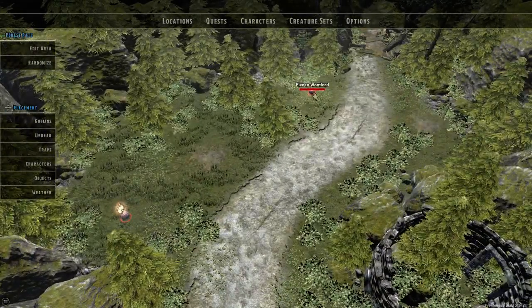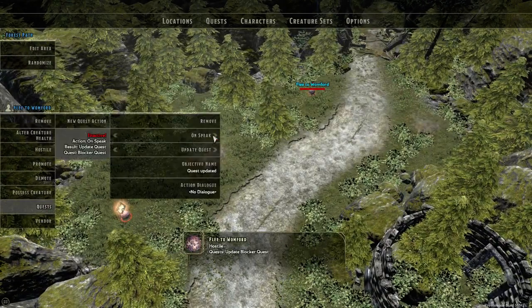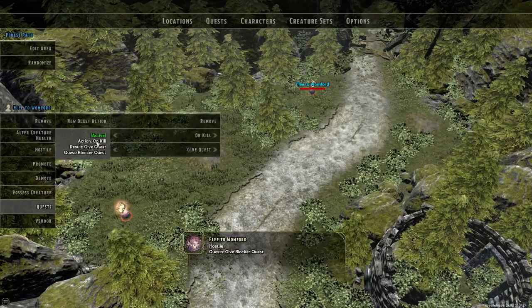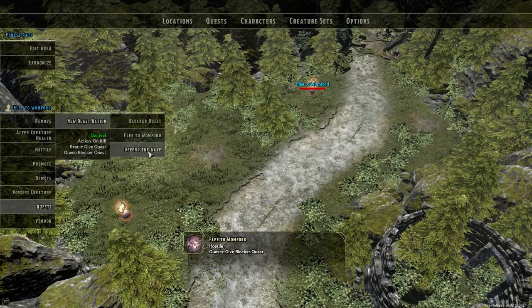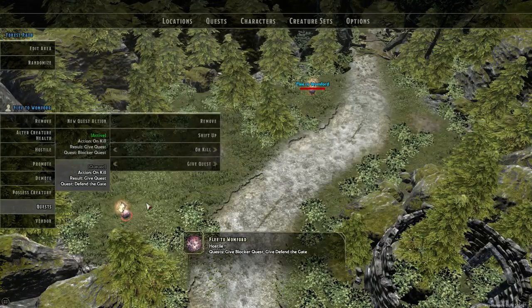And then we have the other egg: Flee to Wongford. We put the blocker quest on it and set it to on-kill to give the quest. Then we have Defend the Gate as the second one — on killing it, we give that quest.